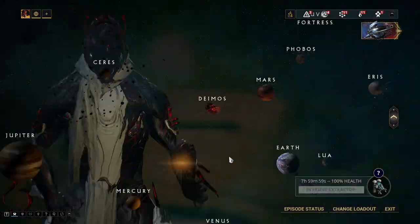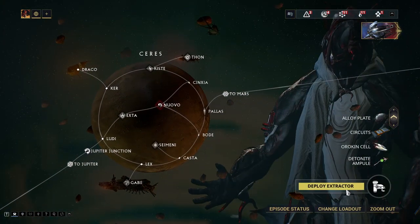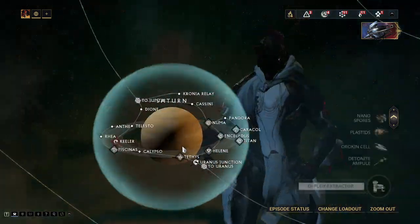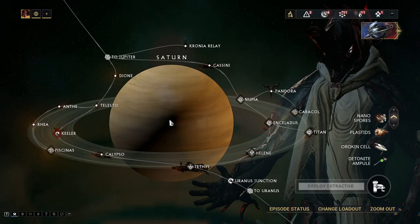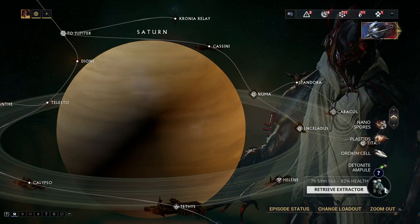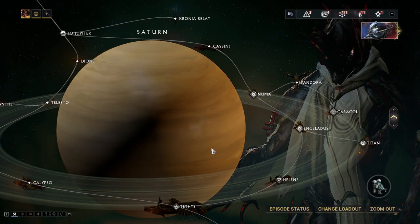I'm going to quickly throw on distilling extractors. There's a decent chance I'll get a handful because I have three separate extractors going. In about eight hours, I will probably get a decent amount of Orokin Cells if I get lucky — if not, oh well.